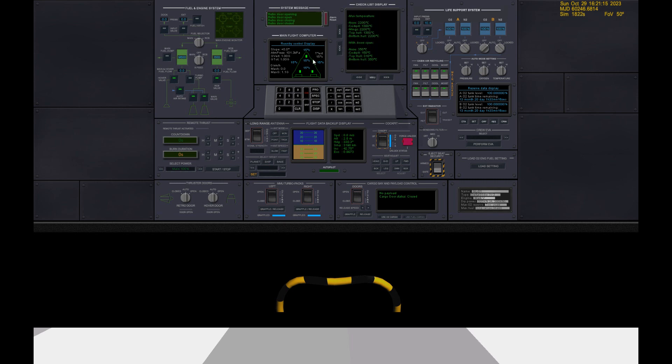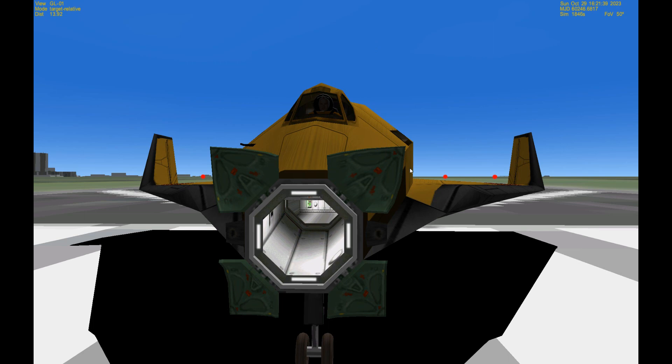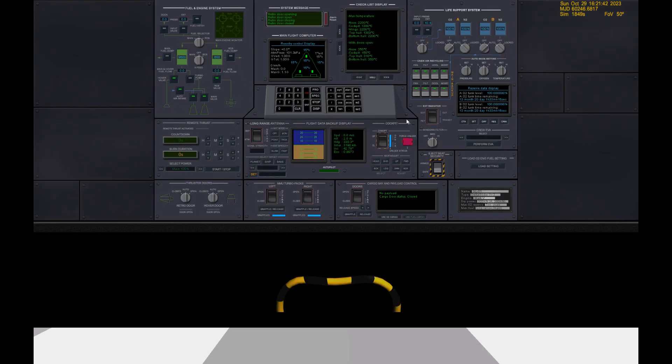If we go to checklist 15, you'll see the max temperatures: Nose — 2,200; Wings — 2,200; Bottom hull — 2,200; Cockpit — 1,300. Top hull is not displayed on this screen, but it's generally low as long as you don't flip the craft upside down. If you do a steeper than 90-degree bank so you're now facing the planet, you're going to burn up. And don't open the doors on Venus, because Venus is hotter than 350 degrees.